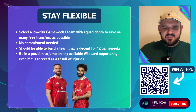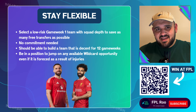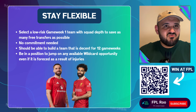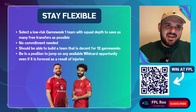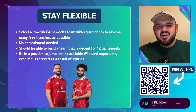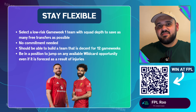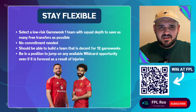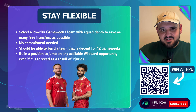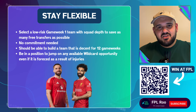You should be able to build a team that's decent for 12 game weeks if you stay flexible. A wildcard in game week 6 seems really good, but the team that comes out of that wildcard is pretty much the same as what you'd have in game week 12 — so if you can build toward that team using transfers from game week 6, maybe you don't even need to wildcard. The flexible approach means you're not forced into using the wildcard; rather than being forced into it by injuries or running out of transfers, you're choosing the optimal moment.